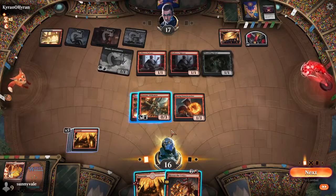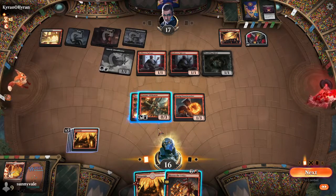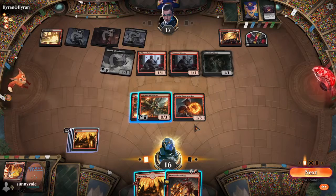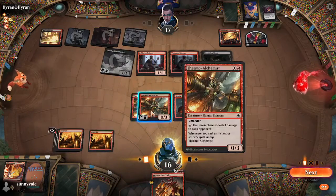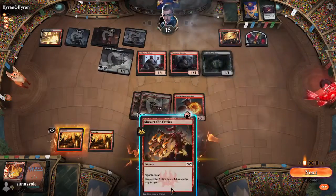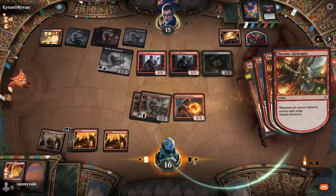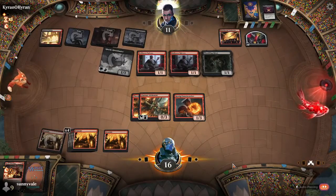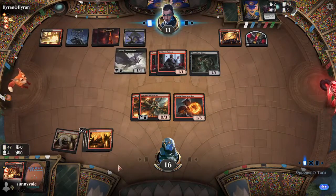So this one will do six. Two plus three is five, plus one is six — is eight. I think we gotta go face and just hope we top-deck another burn spell. Hopefully we draw one of our cheaper removal spells. So lands are kind of a death trap now.